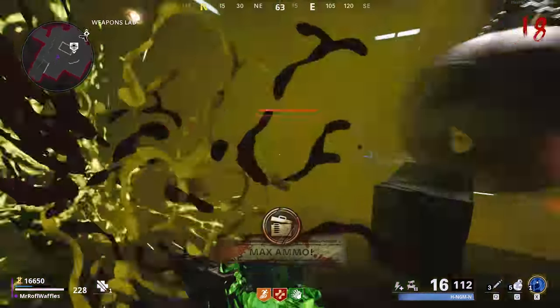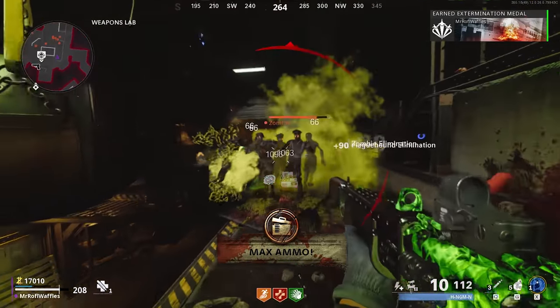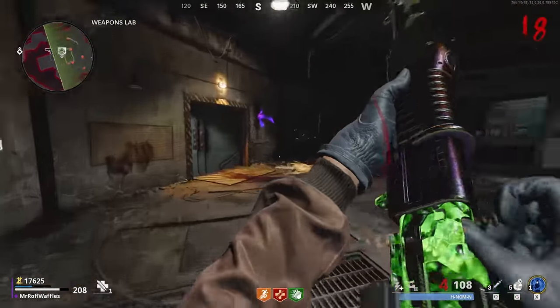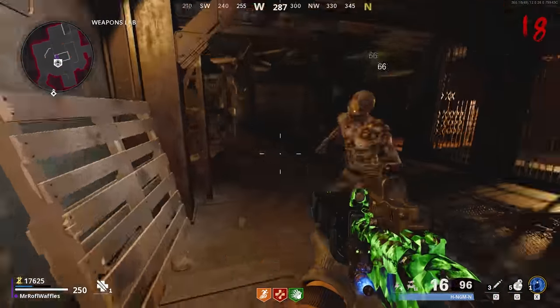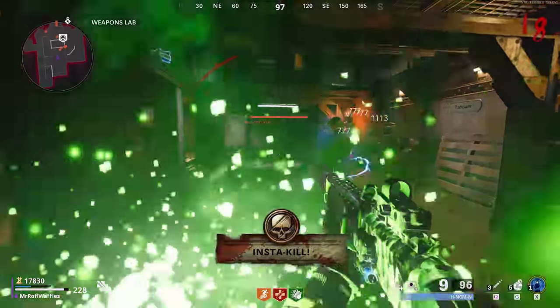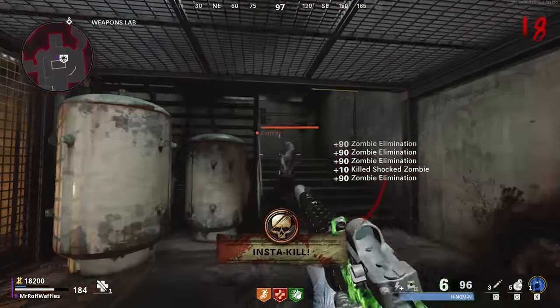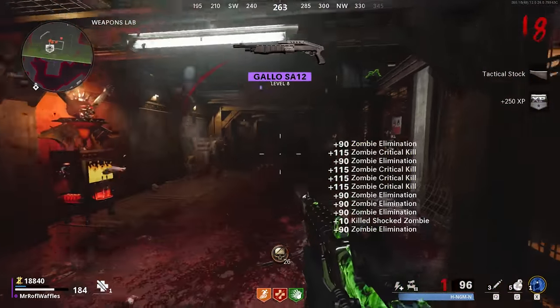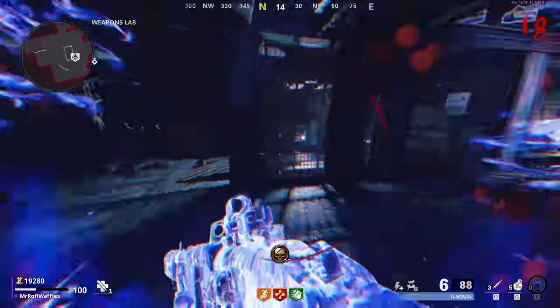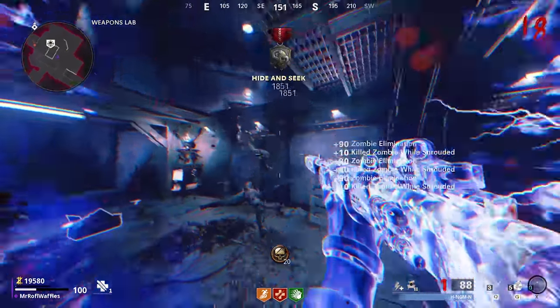The Gallo I'm using will also get its level raised if I can afford it with salvage, and I'll be pack-a-punching it to level 2 and 3 as I go through the rounds. When I go to X-fill, I'll always be sure to have my Aether Shroud ready unless I've had to use it in an emergency. I'll also buy a War Machine from the crafting bench — this is vital in the later rounds, so definitely grab a War Machine if you're doing this strategy.